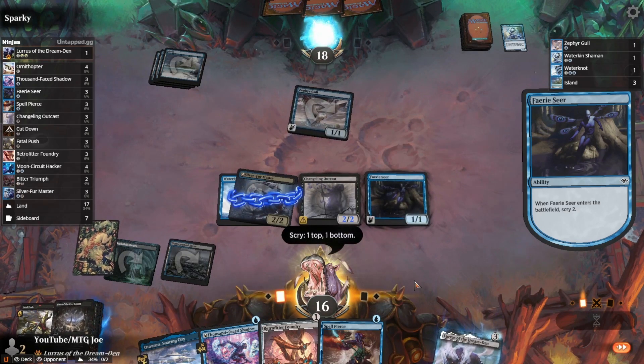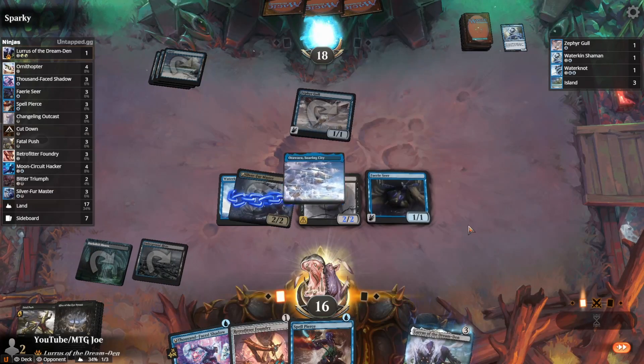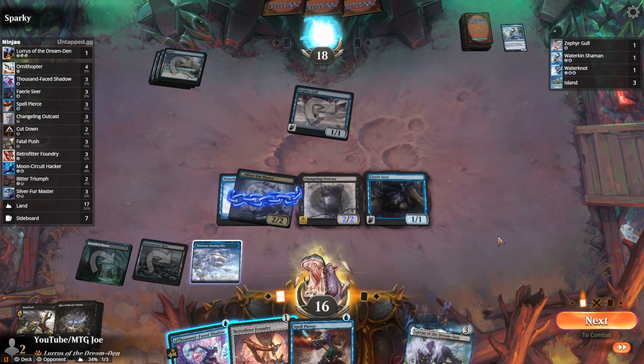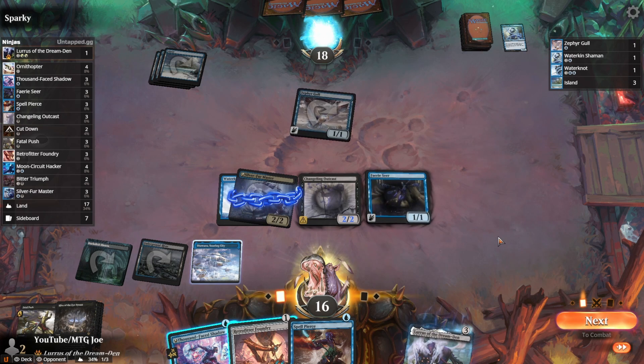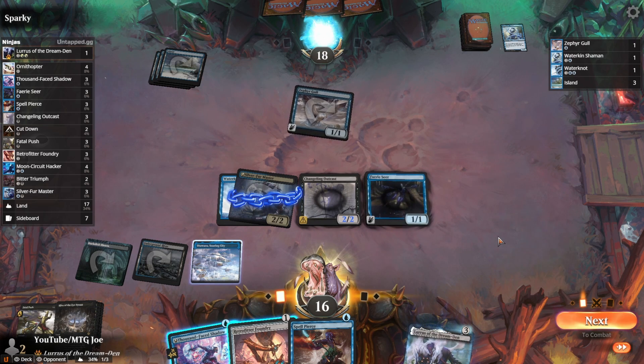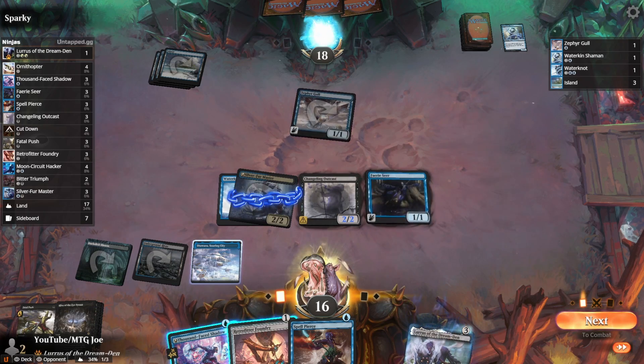There's also a whole bunch of draft-related overlays that can help you out in terms of scoring and features of that sense. So make sure to download today, get started, and elevate your overall MTG Arena Magic the Gathering experience with Untapped GG Companion Tool and Tracker. All the best — thanks for watching.